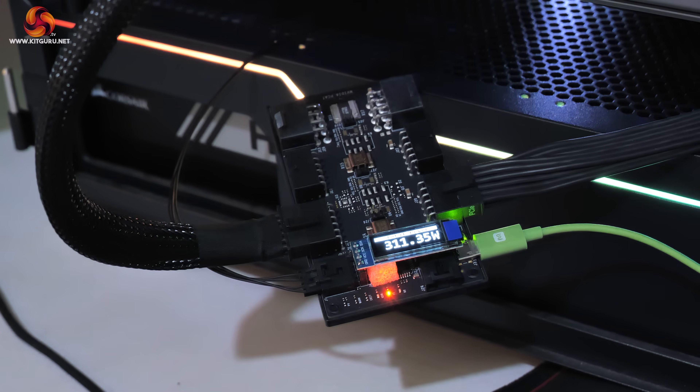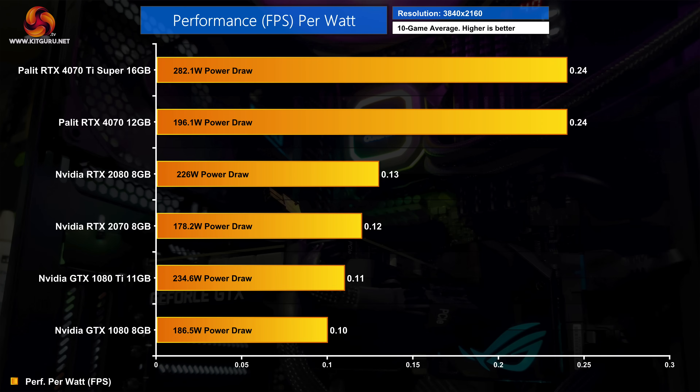There is one final point about efficiency. Using Nvidia's PCAT tool, we measured power draw of the graphics card on a per-game basis, allowing us to calculate performance per watt. Based on this data, the current cards are almost twice as efficient as the older models, indicating that gains in power efficiency go hand in hand with the frame rate improvements.